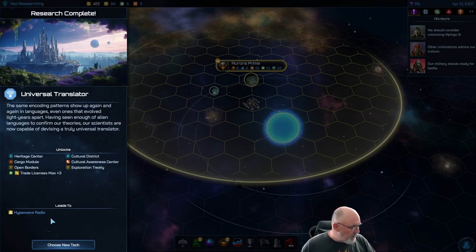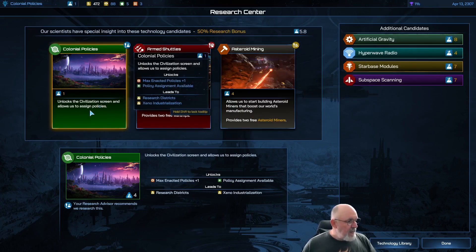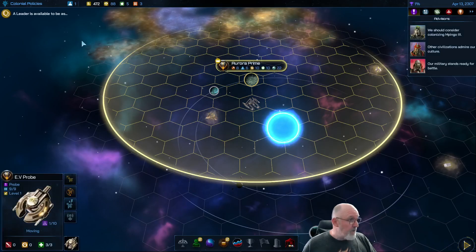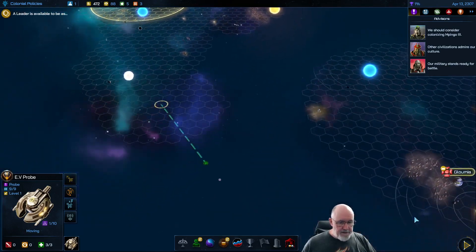We've got Universal Translator, and the next tech leads to the Hyperwave Radio — when that becomes available I'll grab it so I can put leaders in charge of special ships. Choosing new tech, we have Colonial Policies available, which we can get very quickly. This unlocks the civilization screen and allows us to assign policies. I'm interested to see if they've also added a way to view your civilization summary in the diplomacy screen. Queuing that up — Hyperwave Radio will appear in the research bonus area soon.